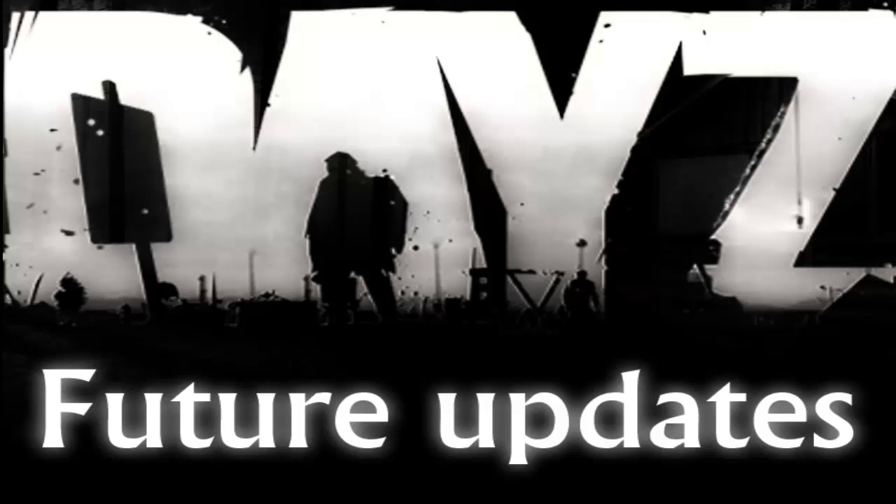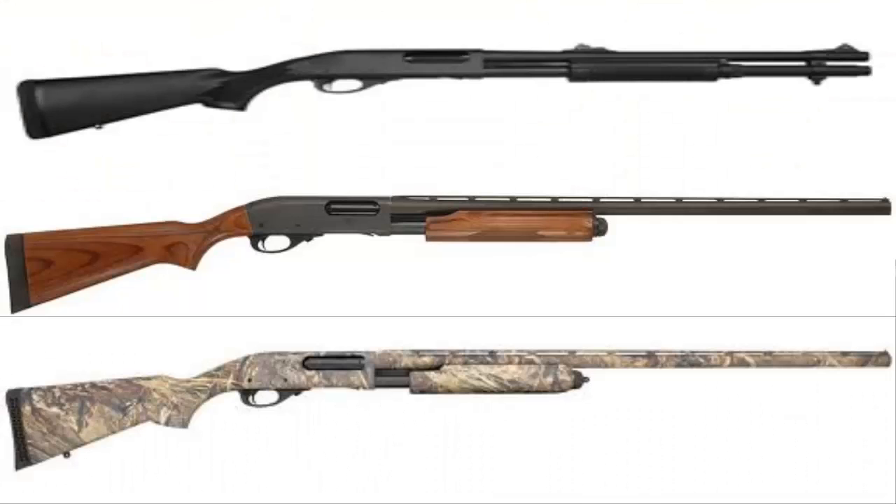Starting with the Remington 870 — it's a U.S. pump action shotgun used all over the world by law enforcement and military organizations. It's one of the best selling shotguns in history, which is pretty cool. The Remington handles like pretty much any pump action shotgun and will surely be very effective at close range.